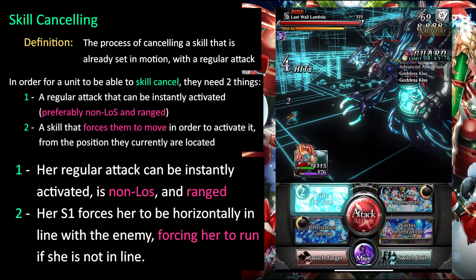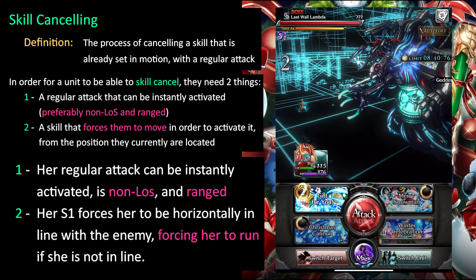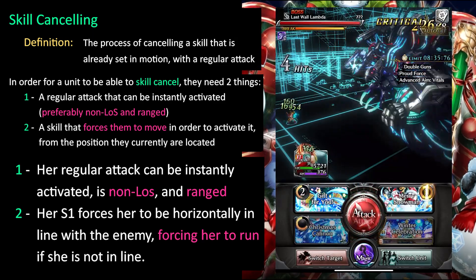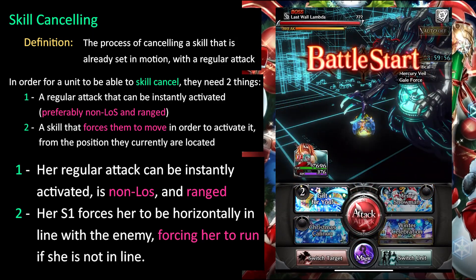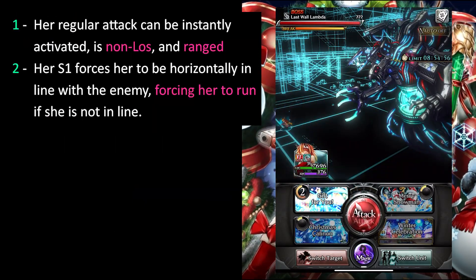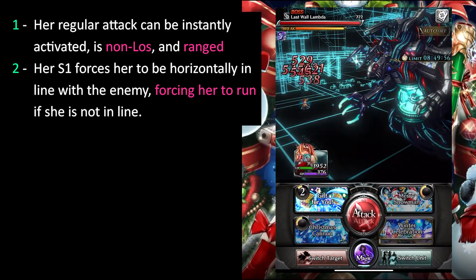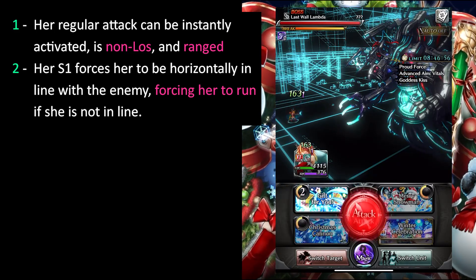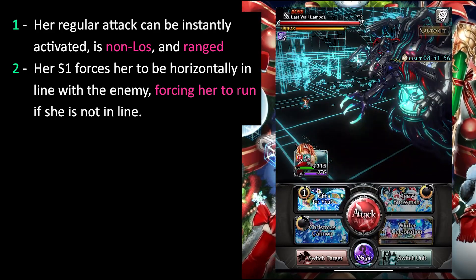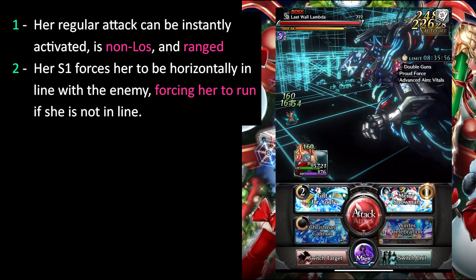Her S1 forces her to be horizontally aligned with the enemy, which means if she's far away vertically, it will force her to run north to activate it. Her S1 can be activated from any range, but she needs to be in line of sight first — that's where the mechanic is formed. She needs to run in order to activate it. Not only that, her regular attack completes almost instantly, so the cycle between canceling the skill and activating the regular attack is incredibly short — shorter than any other unit in the game. This is why she can fire off so much damage.